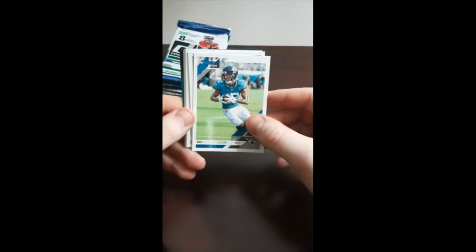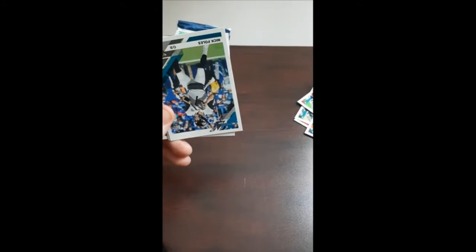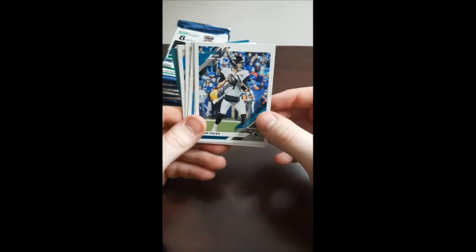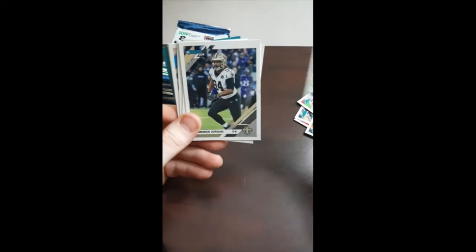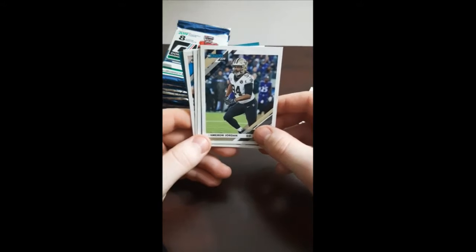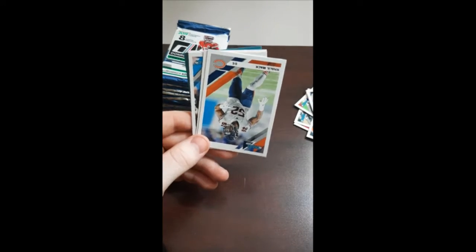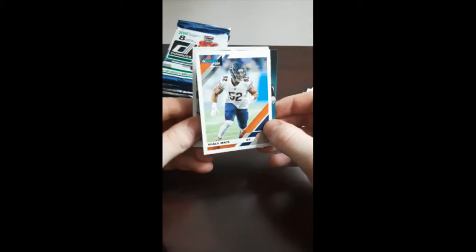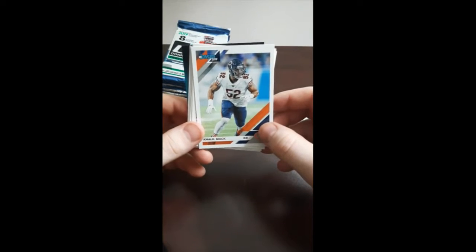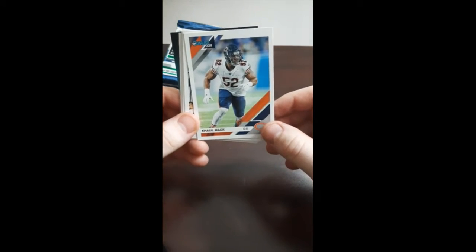DD Westbrook, Jaguars — not a bad wide out. Nick Foles, Jags. That didn't last very long, did it? See what happens with him in the Bears this year, now that they got Dalton there. Cam Jordan — I like that guy, he's a good player. Khalil Mack — good player, but I definitely don't like him because he's always gonna rip Aaron Rodgers' head off.